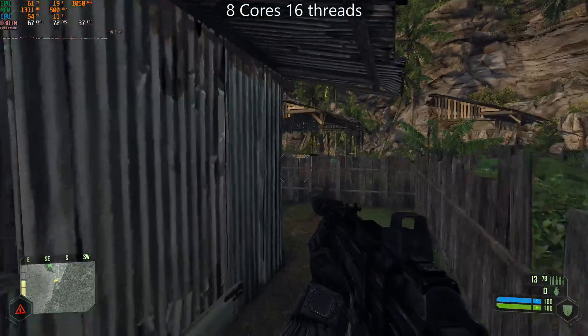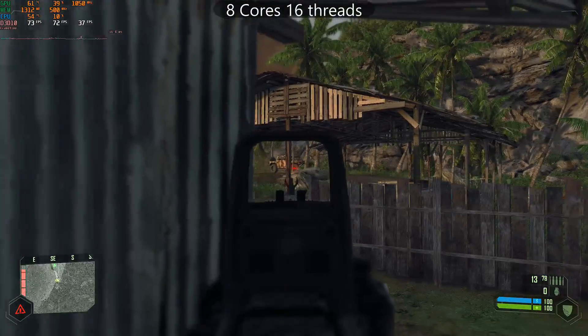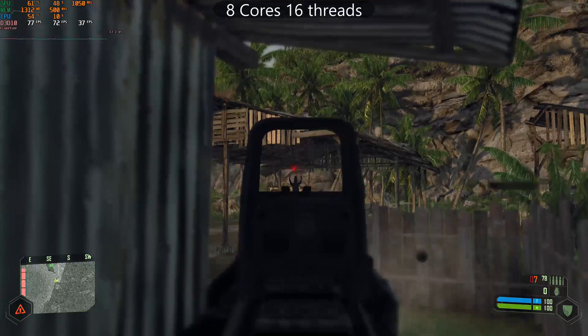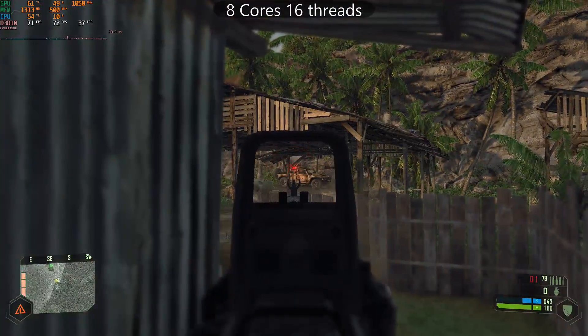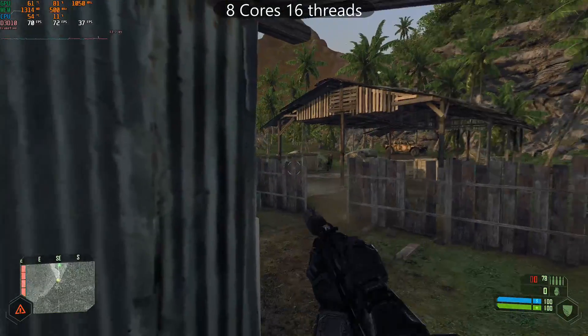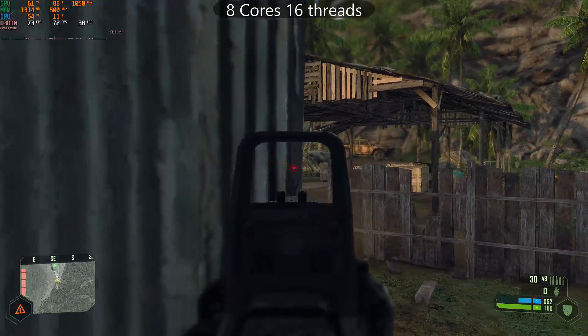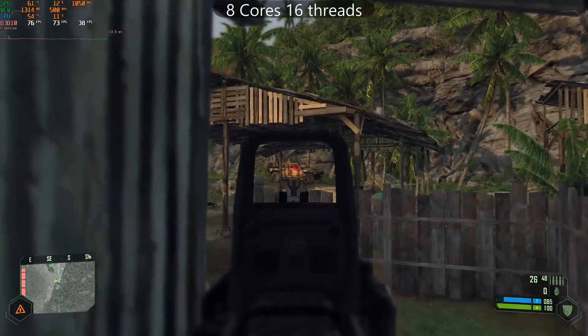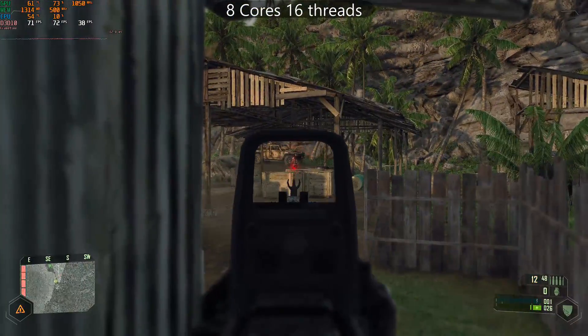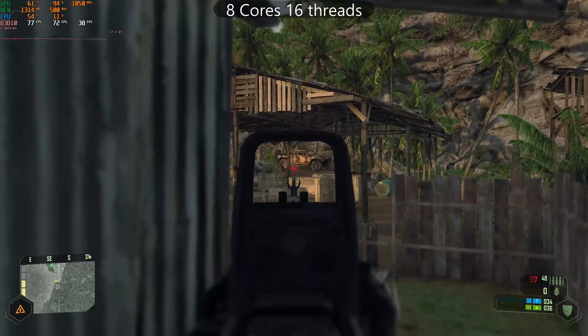I have 8 cores and 16 threads to play around with, so we can basically chip things in half until we get down to one core and see where or if we have to drop performance. I'm using the GOG version of Crysis, and the system I'm testing on consists of a Ryzen 2700, a Sapphire R9 Fury, 16GB DDR4-3200, and we're running Windows 10 Pro.